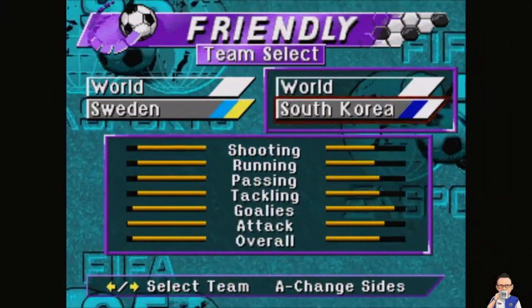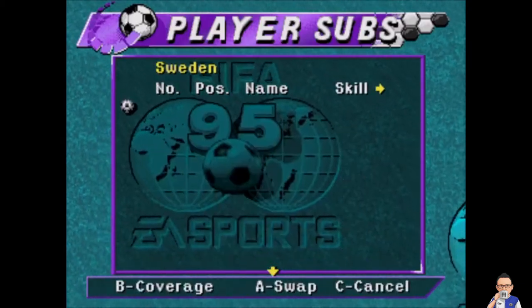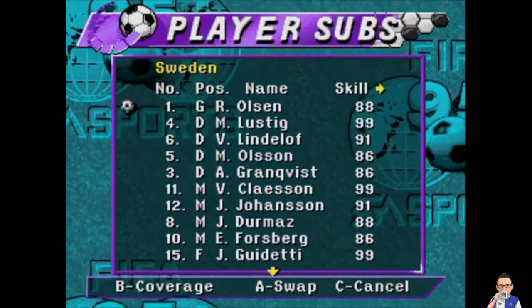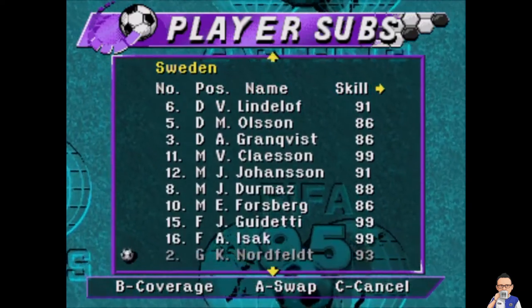Okay folks, here we are with match number 12 — Sweden up against South Korea, that's in the 2018 World Cup. Quick check of the Swedish lineup: Olsen in goal, Lustig, Vindalinov, Olsen, Grandfest, Klayson, Johansson, Dermats, Forsberg, Gudietti and Isak up front.